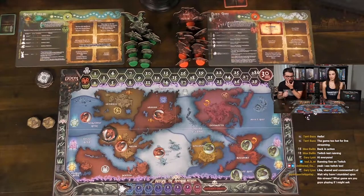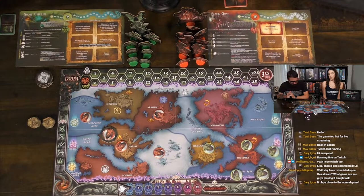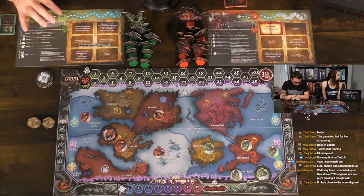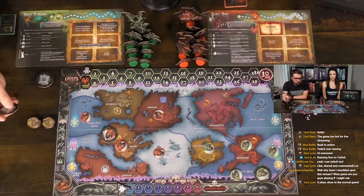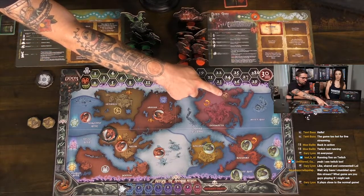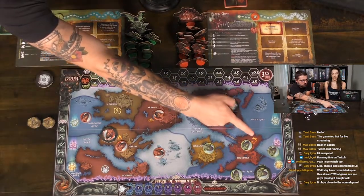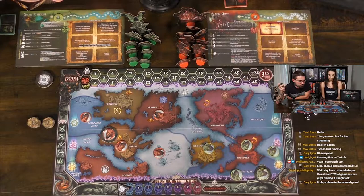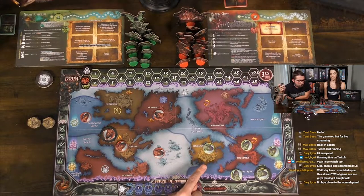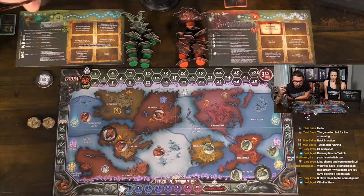Creating a gate is going to cost you three power, putting you down to two. You need to have an acolyte in the location where you create the gate — your guys are worshipping Cthulhu, trying to summon him, utilizing their powers to create gates in the world. You can place it in any of these three areas, but not here because you already have a gate.